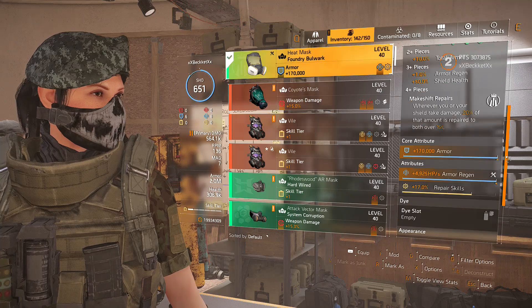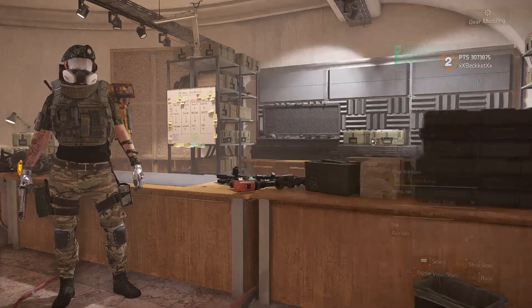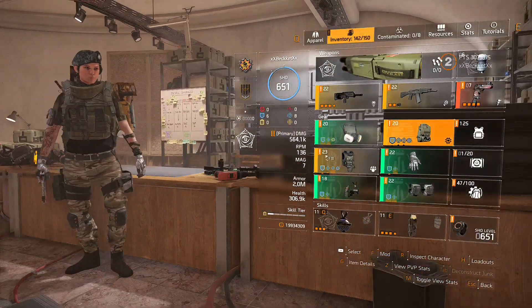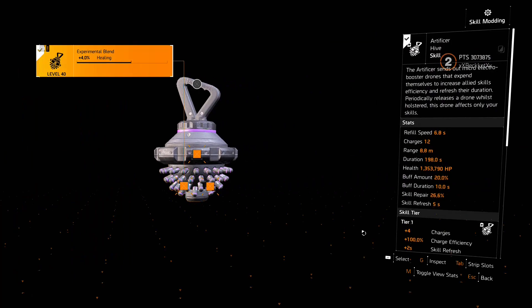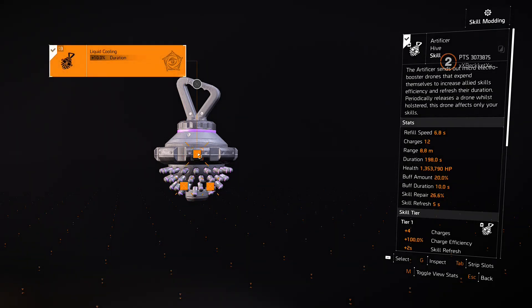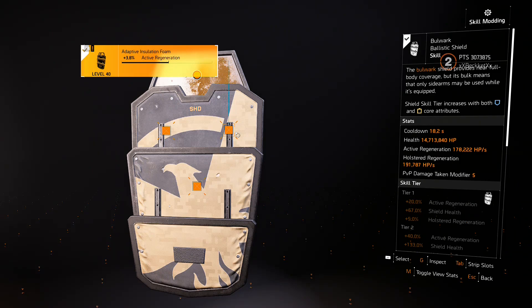For gear mods: on heroic you can use protection from elites or even some damage mods since nothing is really breaking your shield. In legendary content, get repair skills — the yellow one — to help your booster regenerate your shield much faster. For skills, we're using the Artificial Drone holstered on our back for constant repairs. Use mods that increase healing duration. For the shield, we're going with the Bulwark — use mods for active regeneration and shield health. Ignore damage-per-enemy mods; those are only for the Crusader shield.